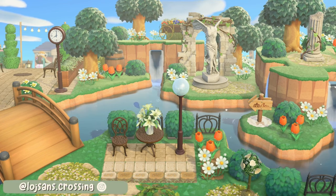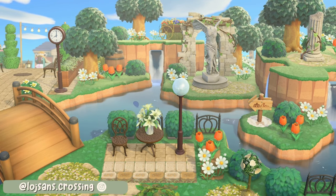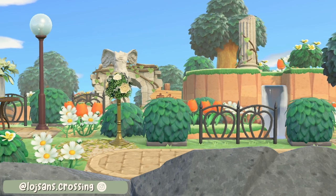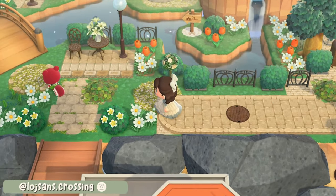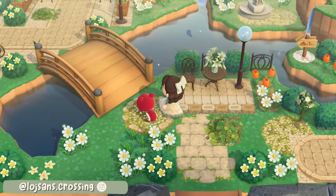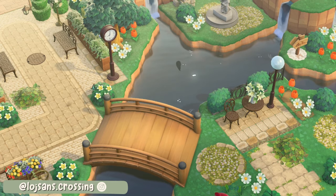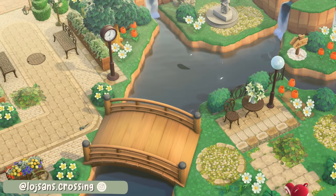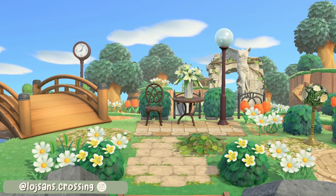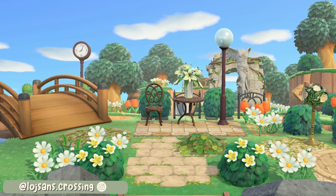At number 20 here is another beautiful looking island by Lodge Sands Crossing, but this theme is very different to the one we saw earlier — this one is so elegant and vintage looking. The terraforming is wonderful though and they have done a great job of making space to display things such as the statue on its own little island. The diagonal bridge across is also a wonderful touch and all of the different paths combined look amazing. They're such wonderful muted colours and really fit in with that elegant kind of feel they're going for.